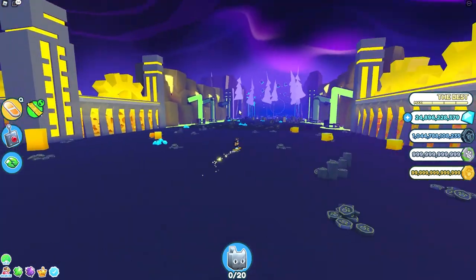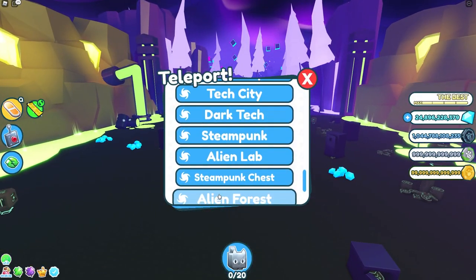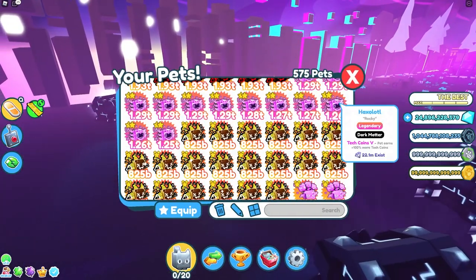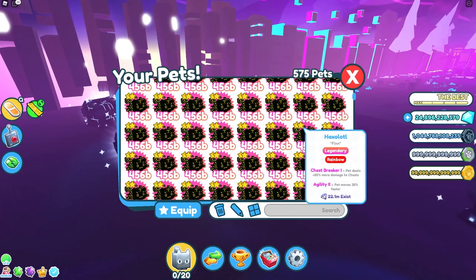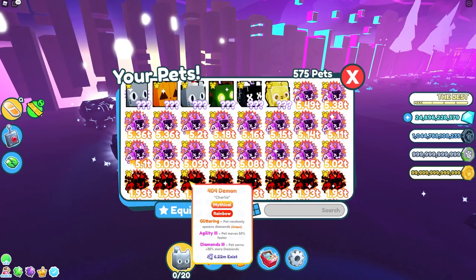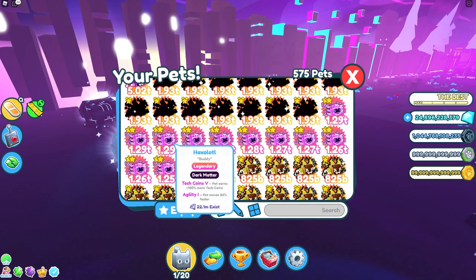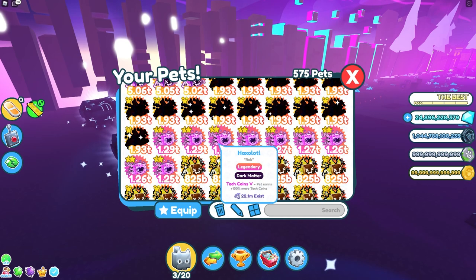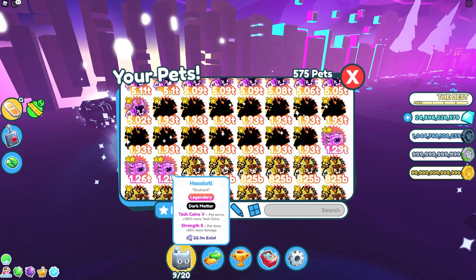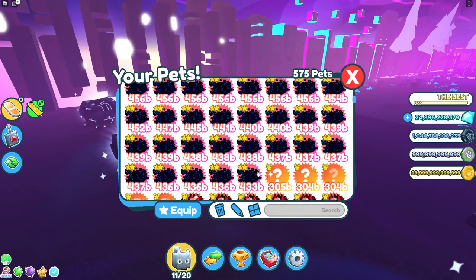It honestly depends on where you are in the game. I'm all the way back here in the area where there's a hacker portal. The best pets here would probably be Dark Matter Haxolotls, Rainbow Haxolotls, or 404 Demons with Tech Coins 5 — which is very hard to get. In this case I'm just going to use my Haxolotls. If you want a full team, join my live streams — I give out a ton of these kinds of pets.